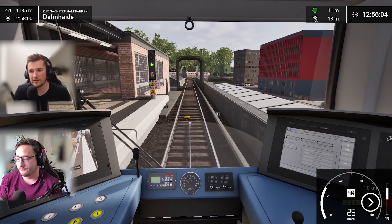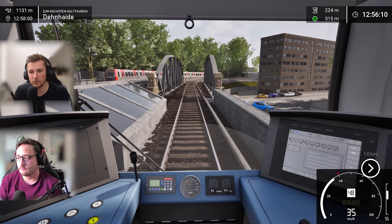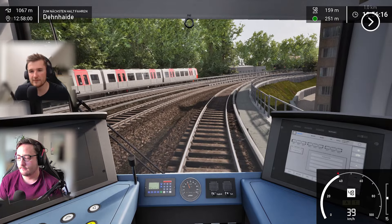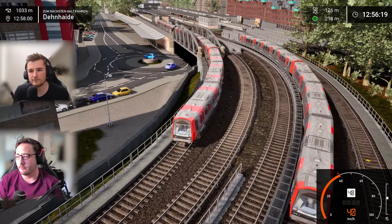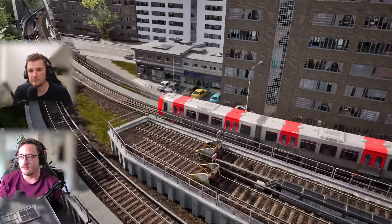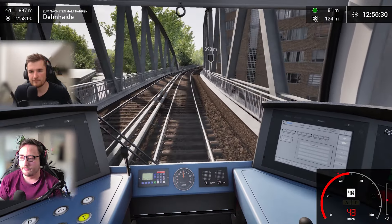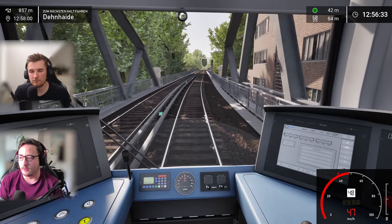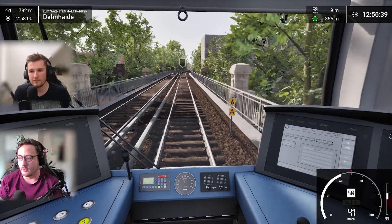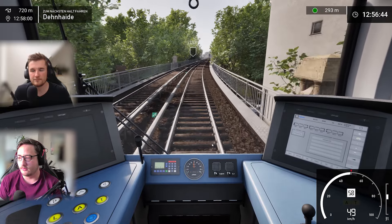That's my personal highlight of the update, and this is one of my favorite scenarios because it's really cool to have three trains attached. Some train stations are quite short, so you really have to keep an eye on how long the train actually is to make a good stop so all passengers can leave or enter where they want without having to walk through the train.